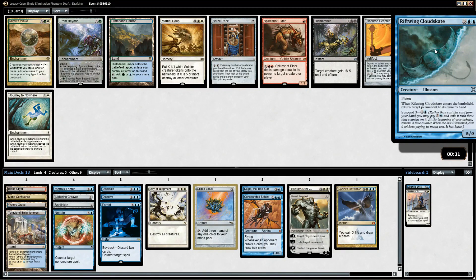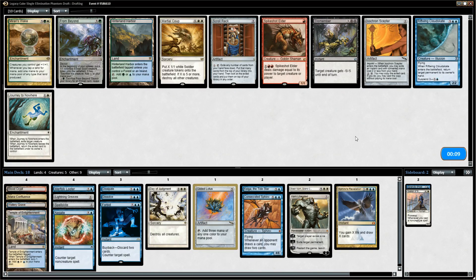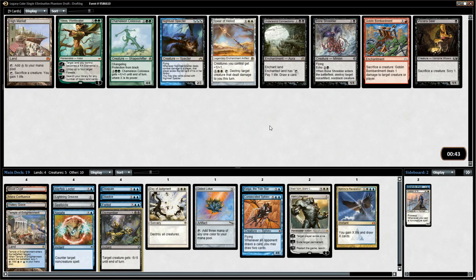Dismember is interesting — it's not really a black card. We can just play it for four life and one mana, target creature gets minus five minus five. Paying four life sounds steep but it's kind of necessary in this format where you can have really high quality creatures. It'll deal you a lot more than four damage in a couple turns. We don't have any other removal spells yet, so I think Dismember is what we want here.